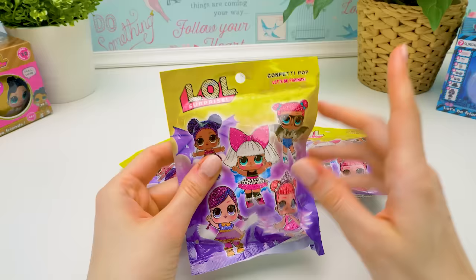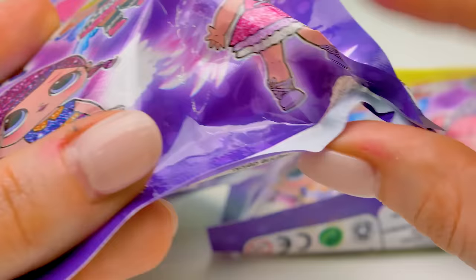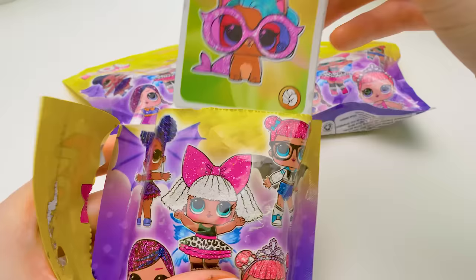And we'll start with the baggies. The baggy claims the name of the confetti pop series. But we know well that confetti pop comes in balls and never in blind bags. There's a defect on the bottom — the package was sealed wrong and there's a hole here. And we're opening it!